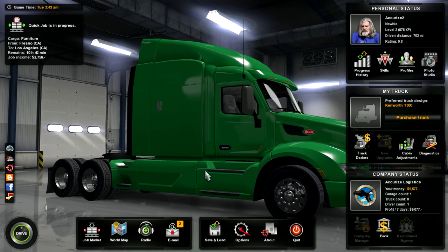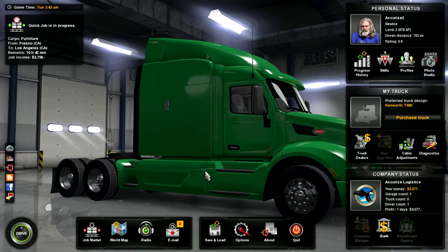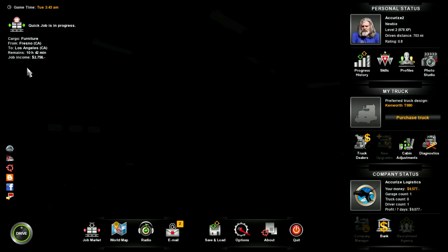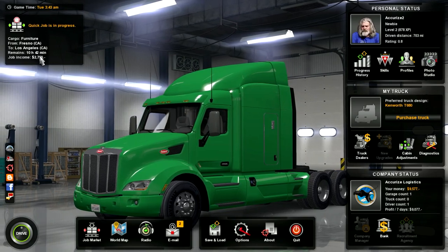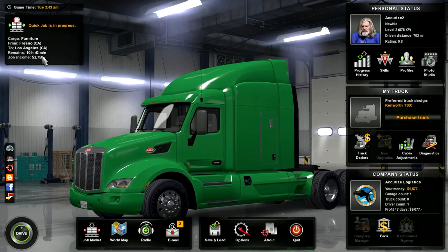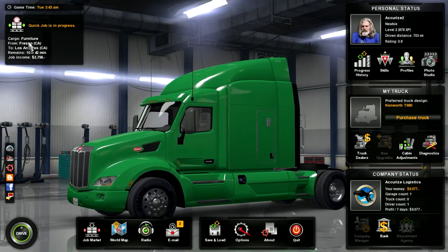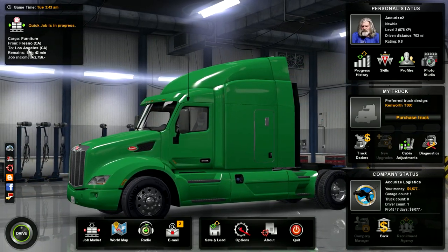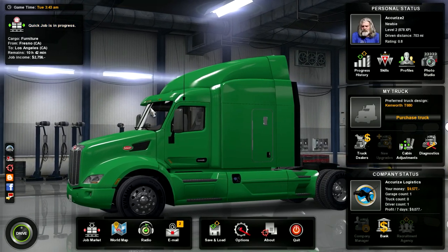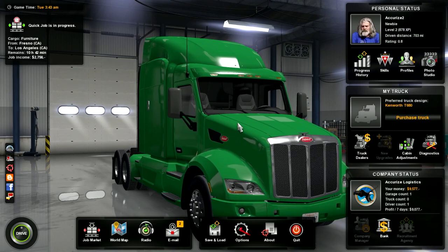Hey everybody, Akers here. Welcome to American Truck Simulator. I went ahead and selected this job from Fresno to Los Angeles to deliver some furniture. We have almost 11 hours and it pays $2,700. I thought it would be cool to go to LA since we haven't been there yet, and it came with a green truck as part of the job — I had to go with it because green's my favorite color.